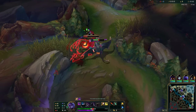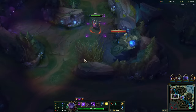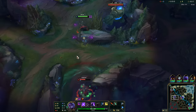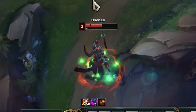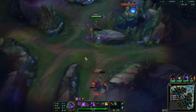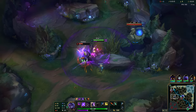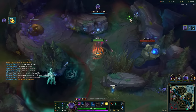This champion can insta-stack lethal tempo with the E. I thought it'd be a good idea to go inside the enemy jungle after taking my red, and sit right here and have them walk into my full duration E. That's when I saw Karthus - no health, no mana, no flash because he took Ghost over flash. And he's not even level 3. Good luck, Karthus! I only take the fairest fights on this YouTube channel. Only the fairest fights.